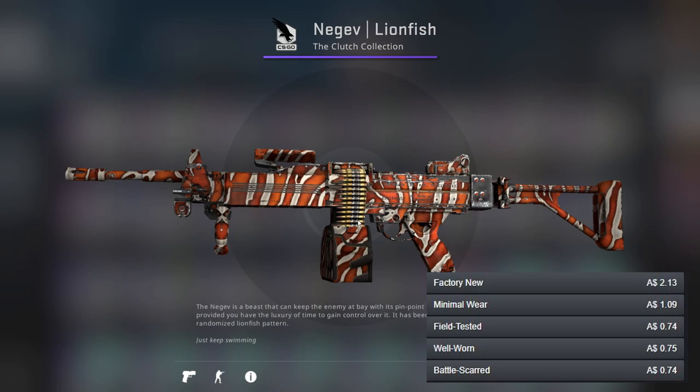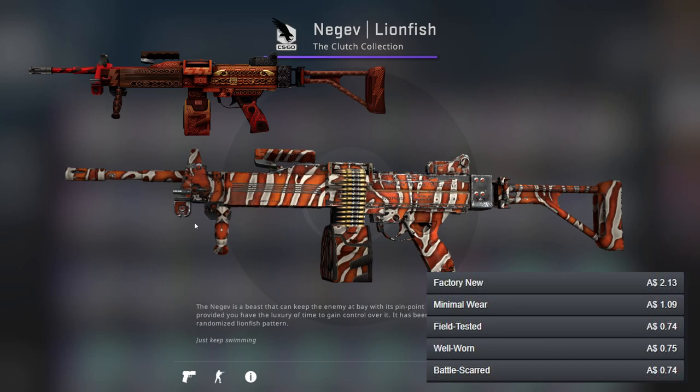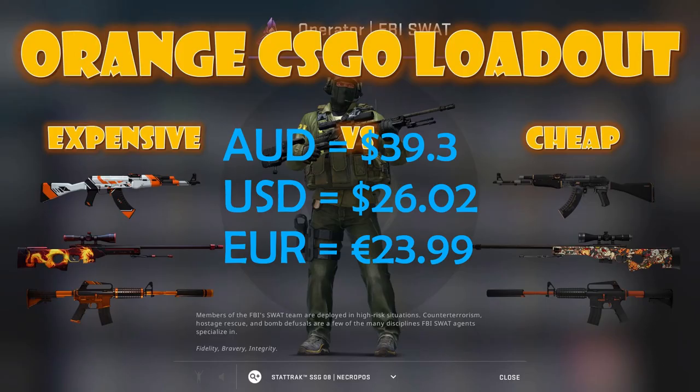For the Negev I've gone for the Lionfish. I'm looking at a field tested one, which is what I recommend, though I also reckon you should get a minimal wear one if you can. This one's a bit scratched pretty much everywhere. Apart from that, we've got the Negev as our better gun, which is a bit expensive — just above the $500 price range as I'm recording this.